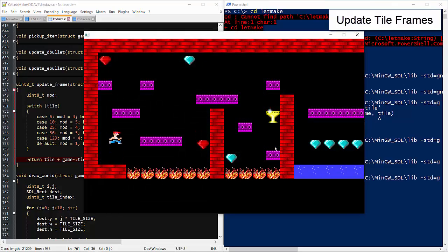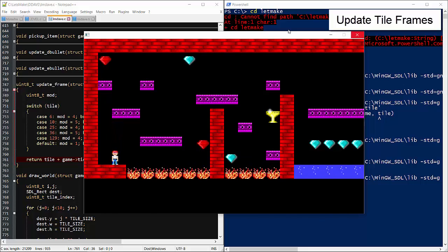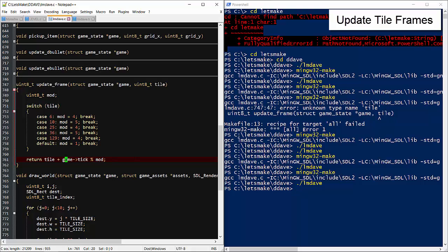Now everything's animated, but it's way too fast. Instead, we'll divide the clock by some amount. That way the tick won't change until the division reaches the whole number boundary. In this case, it'll only change every 5 frames.